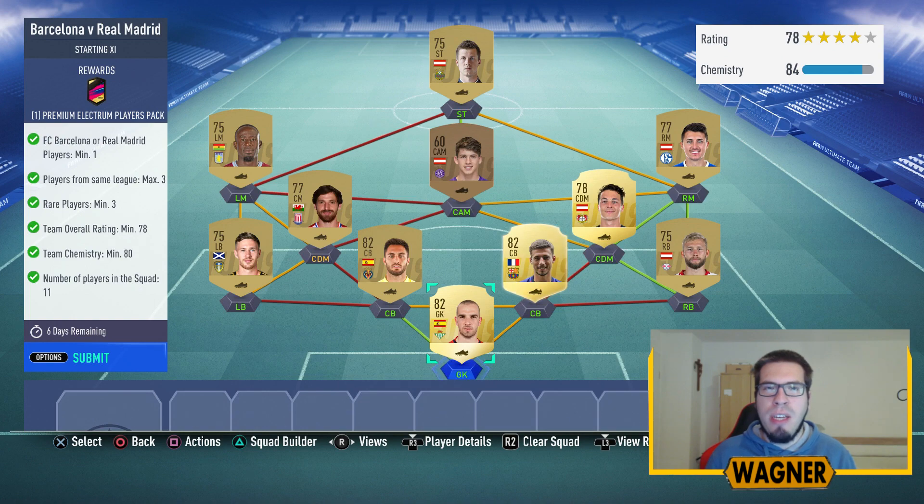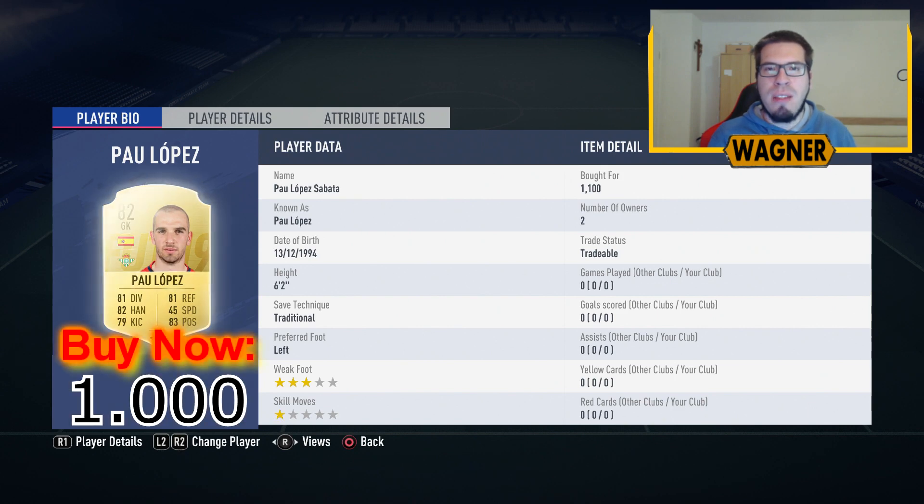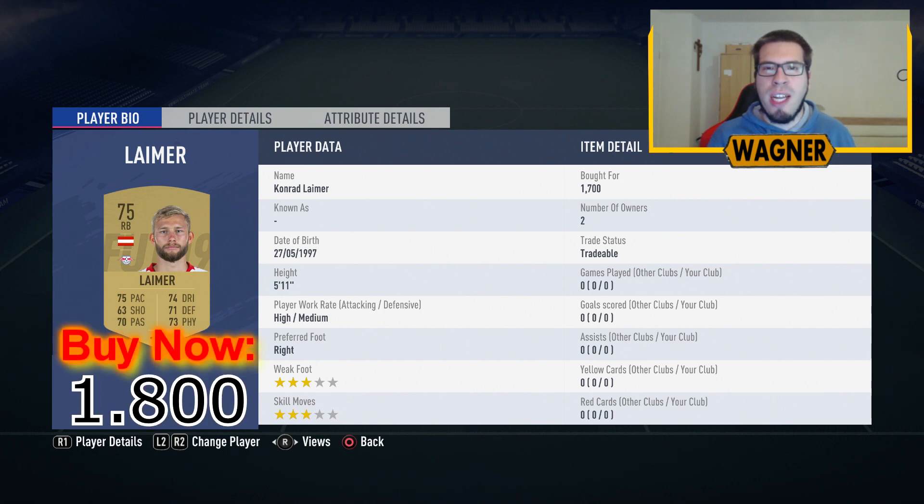Challenge 1 completed! Now we go to the second challenge: El Clasico, Barcelona vs Real Madrid. The squad I made for this challenge will cost you around 12,000 coins. We start with the 82-rated Paul Lopez, the first of 3 rare players, at 1,000 coins.